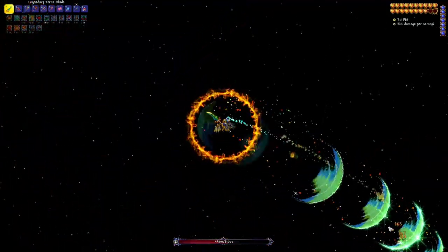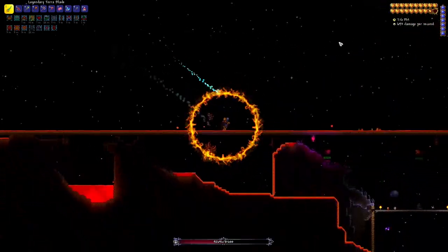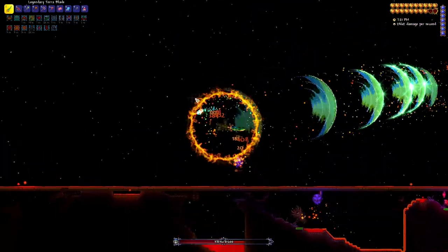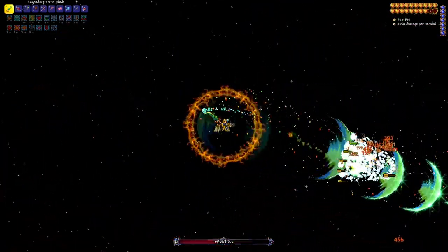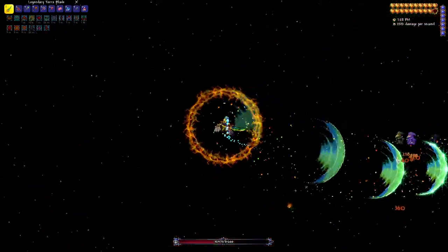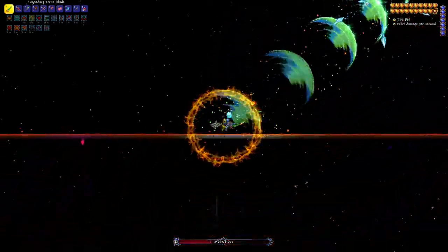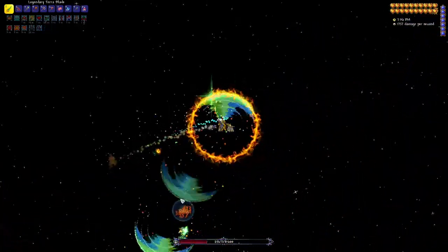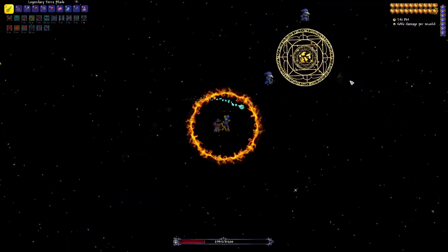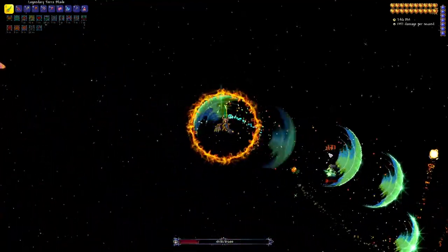The one thing that was hard for me - I had to do the fight like three times - is in the second half he shoots out these little purple ball things. If you don't break them they blow up and shoot in four different directions, and if you get hit by that you pretty much die. It does 640-something damage, so don't get hit by that. Then kind of just circle him like you do with Skeletron and look for the different colored version.